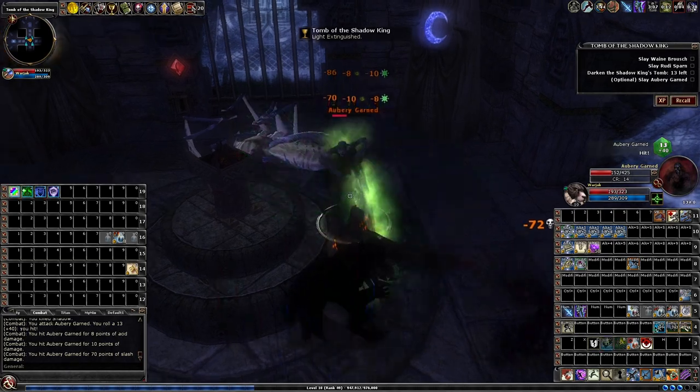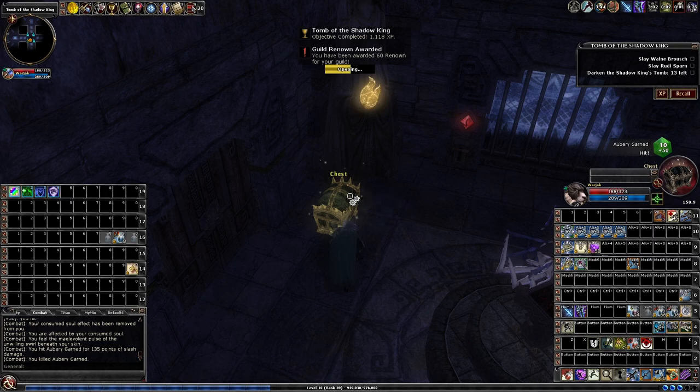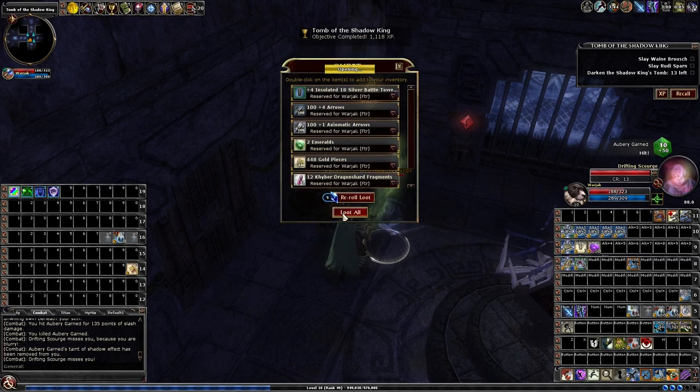Also, these named shadows are optionals that might spawn in different locations. They just give you some random agenda.